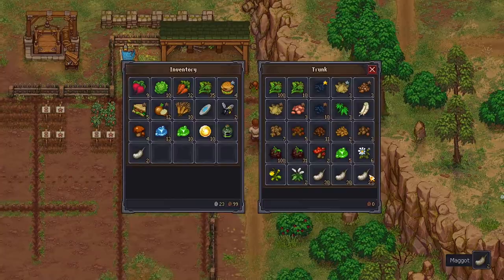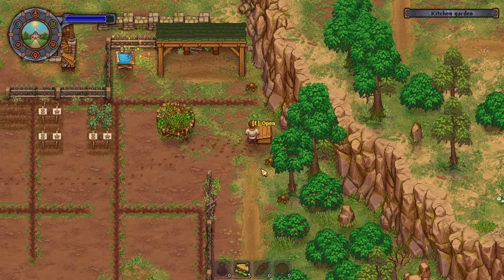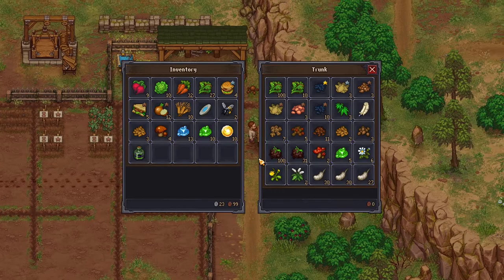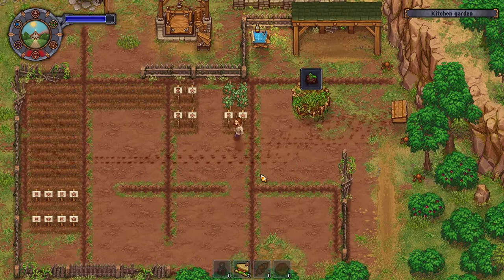I need to figure out — I'm about to run out of spots for these maggots. What do I even do with these maggots? Graph that, we'll get these seeds. Put these here.